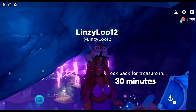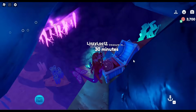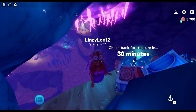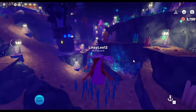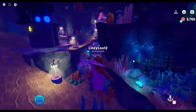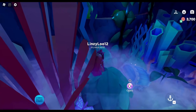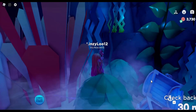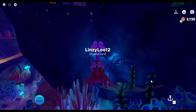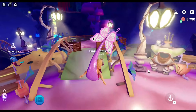The cool thing about the chests is you can open them back up in 30 minutes, so this is a really great way to get some shells for shopping and customizing your mermaid. We're going to go back here because in one of the cracks there's another chest — yep, right there. It's a little hidden, also by mushrooms, and it kind of looks like it's sinking into the ground. That's chest number two.